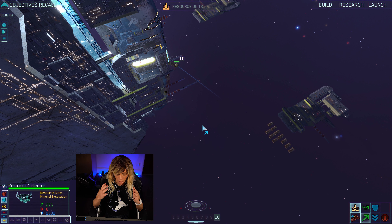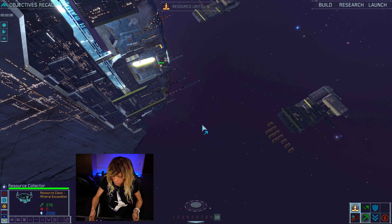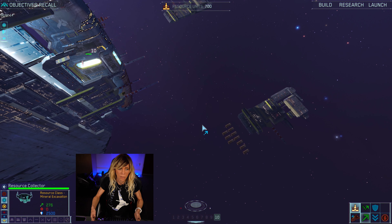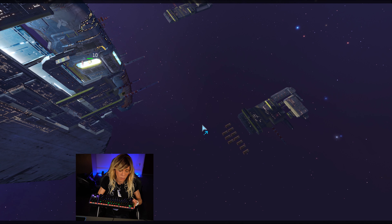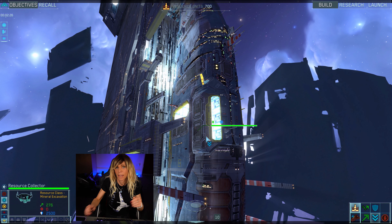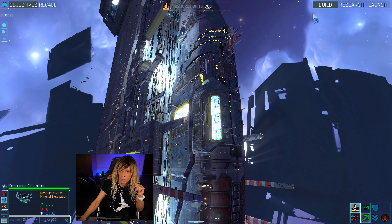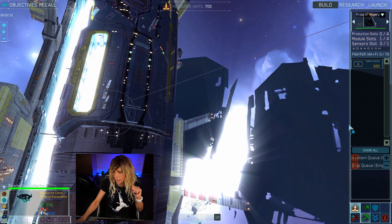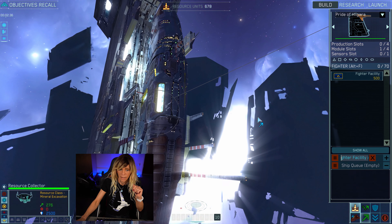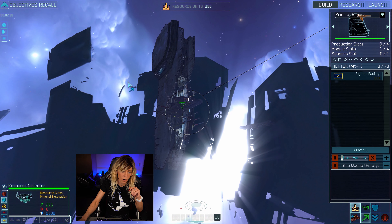Personally I changed some of my keys — normally you use the arrow keys to move around the grid, but I changed mine to WASD keys, just because it's more familiar to me. We're going to build the fighter facility, so that's up in the build menu here. I always have to drag it out because it's always minuscule — just click on that and it's underway.